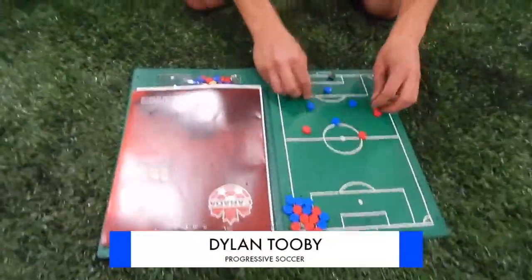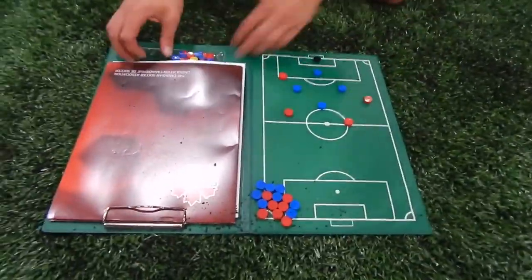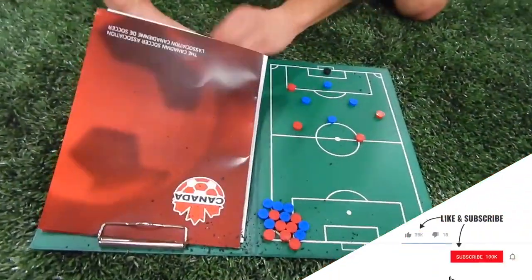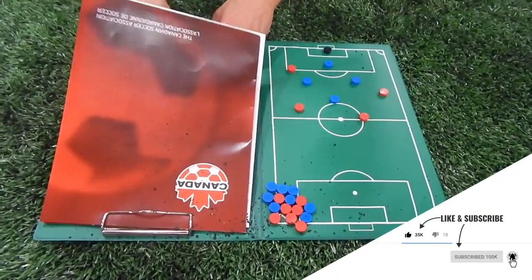We'll be the blue team. Red is attacking us. This is Joel, this is Deebo. The way we defend is in a diamond. It's keep the diamond no matter what. The diamond stays in the same shape, it just rotates.